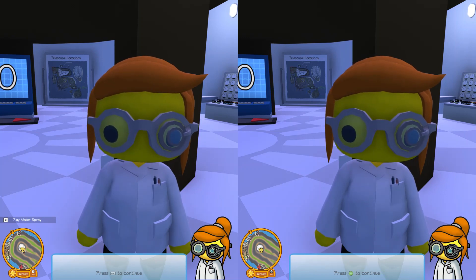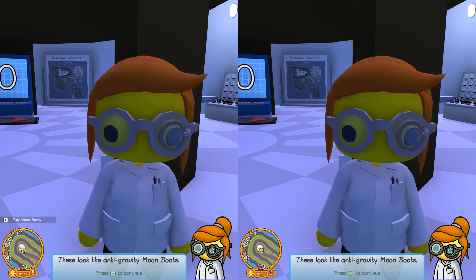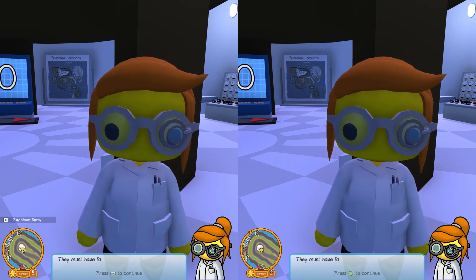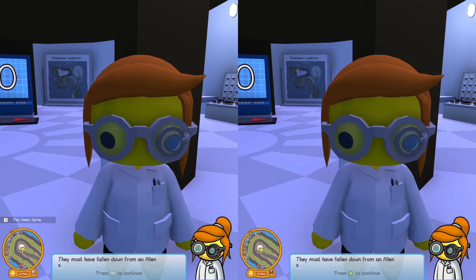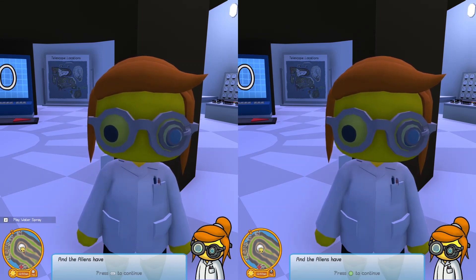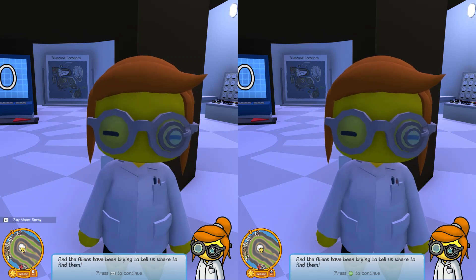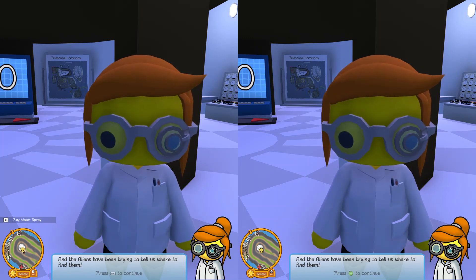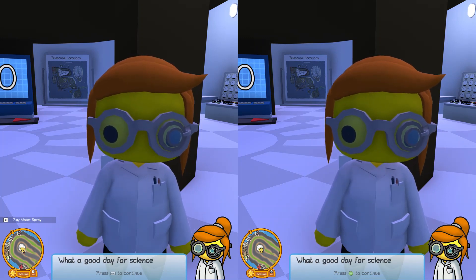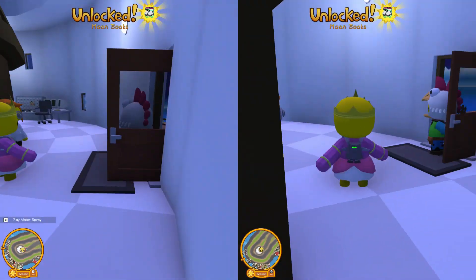What have you found? These look like anti-gravity moonboots! Whoa! They must have fallen down from an alien spaceship, and the aliens have been trying to tell us where to find them. Well, what a nice present, but it would have been more convenient had you put them somewhere people go. What a good day for science!